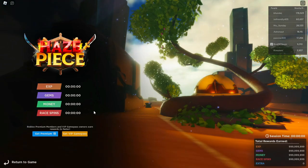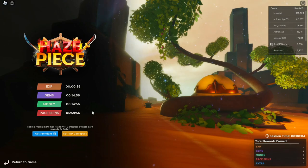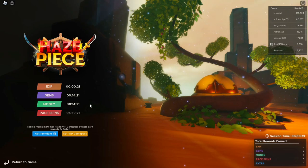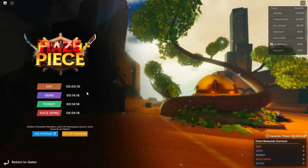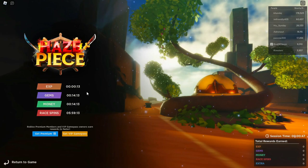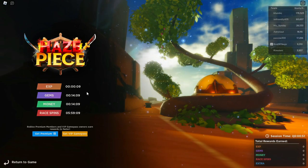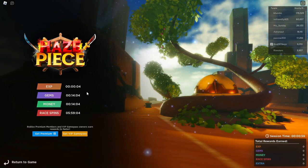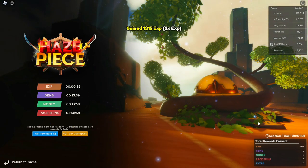Once in the AFK area, wait until you get at least two rewards. If you already have all the rewards, just stay for about 20 minutes — that should be enough. After waiting, go back to the game and the starter pack should be there. Check your inventory and you should have the mount, Gear 4, and everything else from the starter pack.